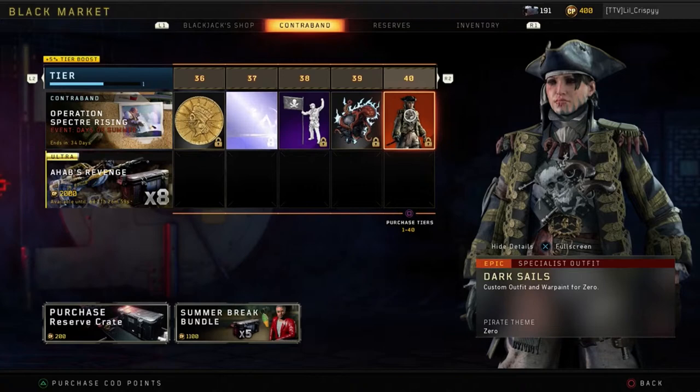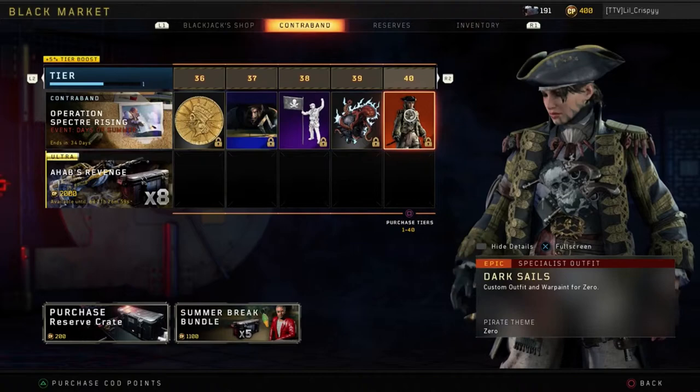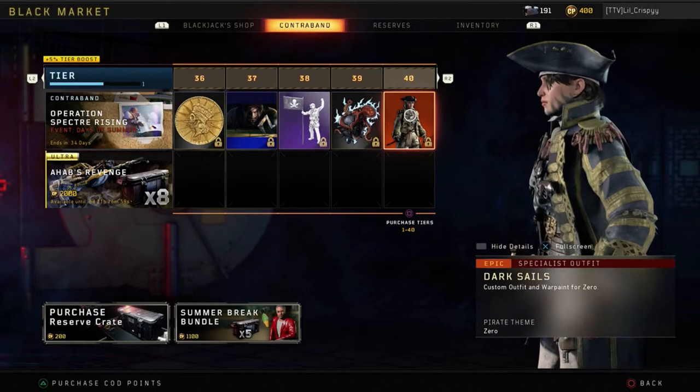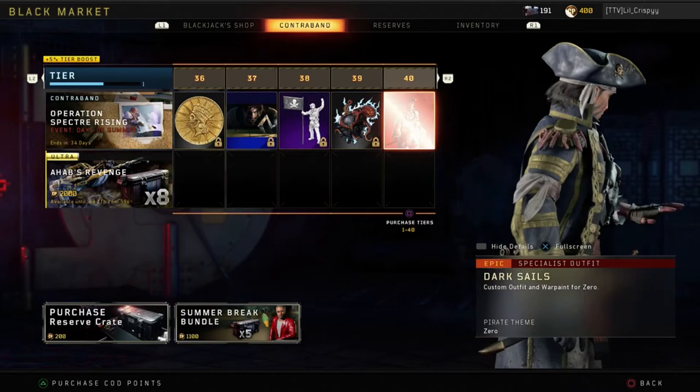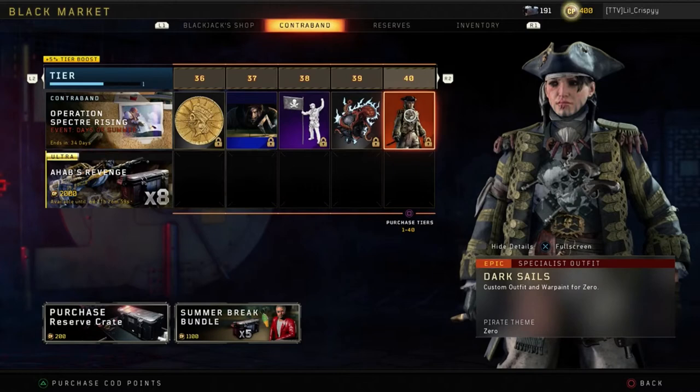Common sticker, and then at tier 40 we have the epic specialist outfit Dark Sails for Zero. That looks cool — I can't wait to hit tier 40. There's a pirate theme going on and I'm starting to wonder where Treyarch got the idea for it, but regardless it actually looks nice — especially with those two guns on the chest. Really, really nice.